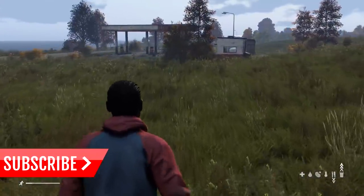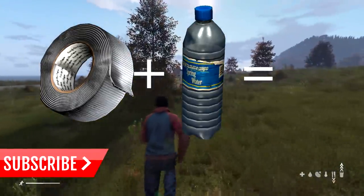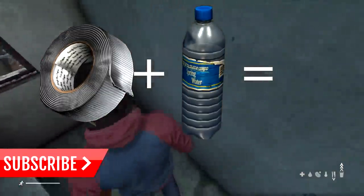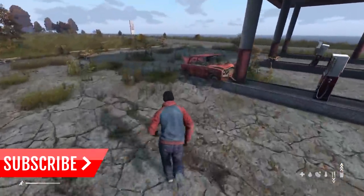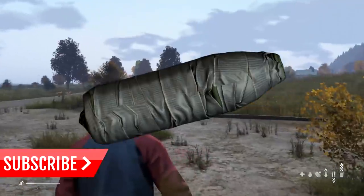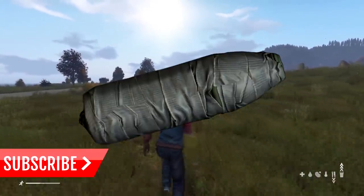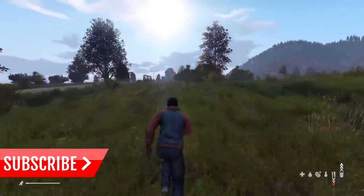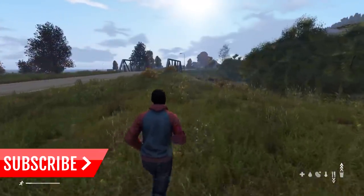Moving on to the improvised suppressor — this is really useful if you need to shoot someone without anyone else hearing it from a distance. What you need is a PET bottle (a water bottle) and duct tape. Put those two together and the bottle will fit right on the end of any primary rifle-type gun. It'll last for a few shots, but after that zombies will still aggro and players will still hear it. It's not like a normal NATO or East suppressor, but useful in certain situations.